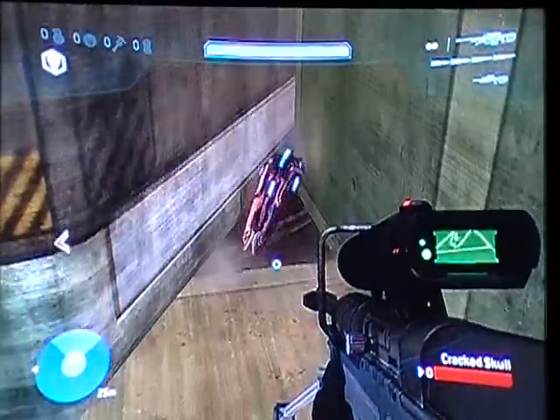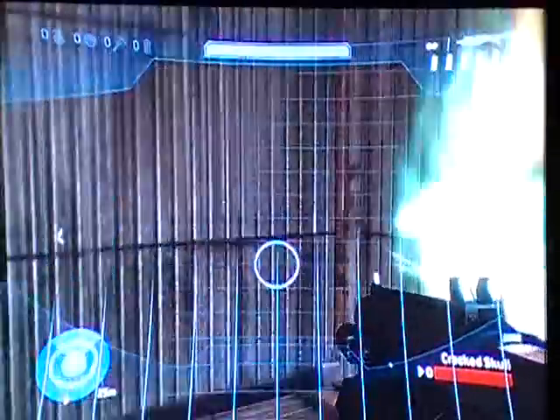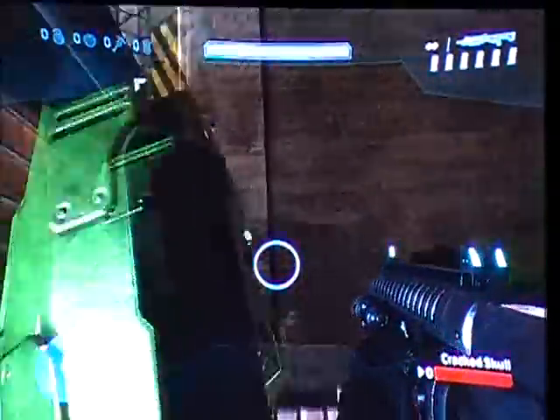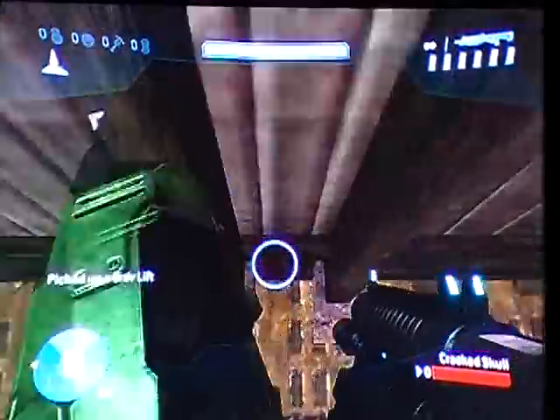A... it just spawned underneath him — that's what he was looking at. So you throw your bubble shield into the corner and then commit suicide with the sniper rifle. Now you're jumping up into the teleporter. You've got your grav lift down here — throw it.